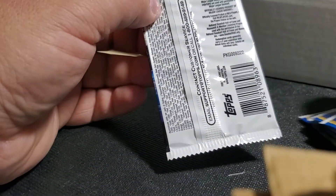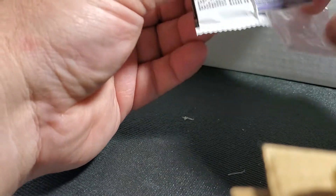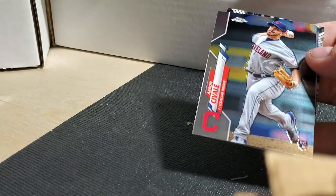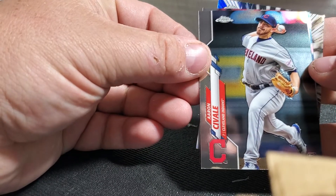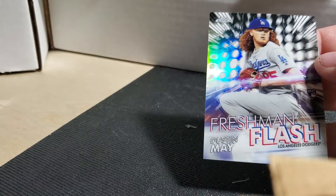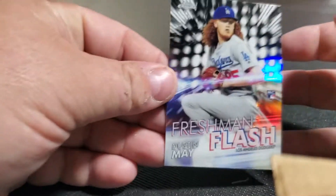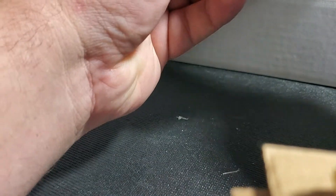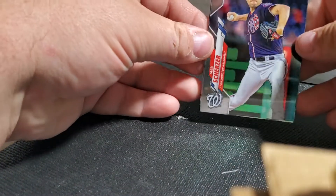First pack of chrome - looks like we got Dustin May on the back. Yeah, nice Tatis! Aaron Civale, Joey Votto, and Dustin May Freshman Flash. Not a bad first pack, not a bad first pack.